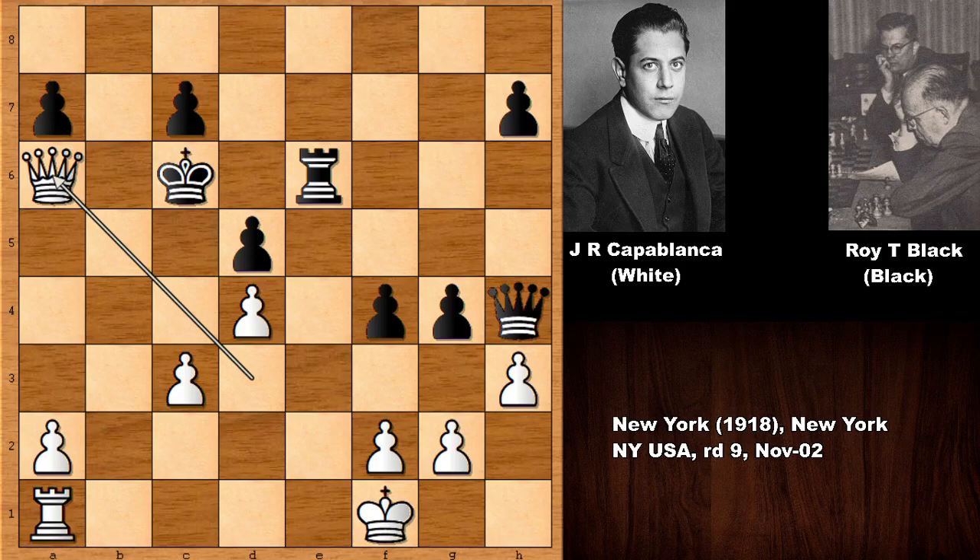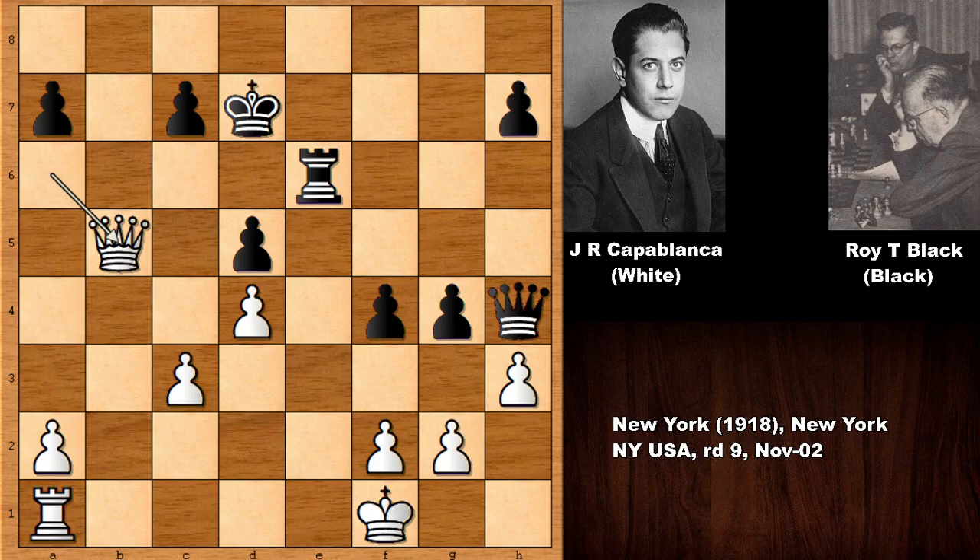He is attacking the king at the perfect time. King to d7, and then queen to b5 check, not capturing on a7, because black can also capture the pawn, and it doesn't look very appetizing for white. But after queen to b5 check,